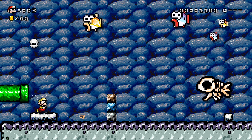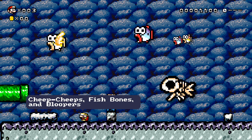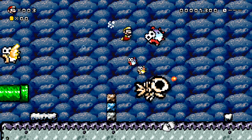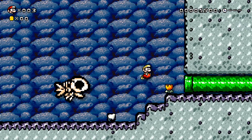Then we have Yoshi's Island and it just looks so cool — such an awesome graphic style. That fish bones looks crazy. The Cheep Cheeps look kind of funny, but in a cool way. I love it.